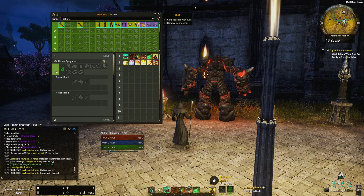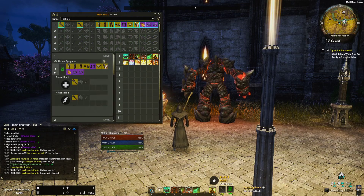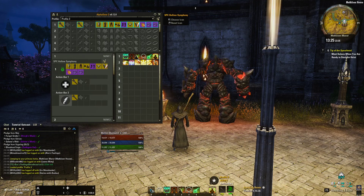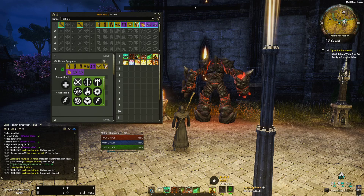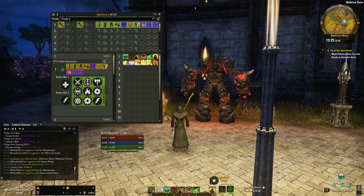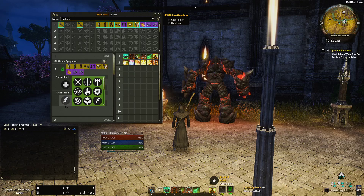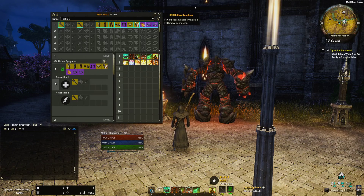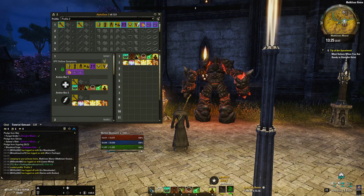I click on the save button with left-click, then I click one, and then I have saved all the gear. It shows me that my front bar is a resto staff and the back bar is a lightning staff. You can click on it to change the icon to anything — dual wield, sword and board, or something that matches what you recognize. For inserting your gear, you do exactly the same: click front bar, click back bar, and your gear setup is done.